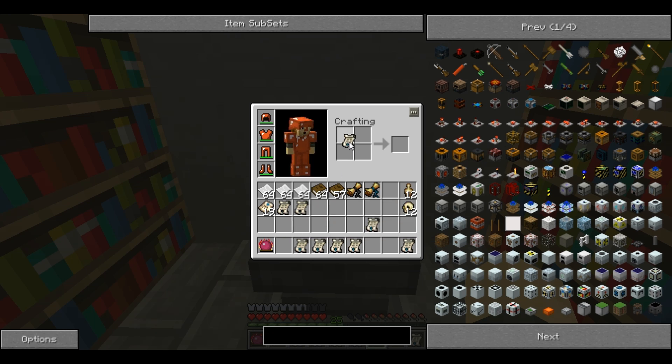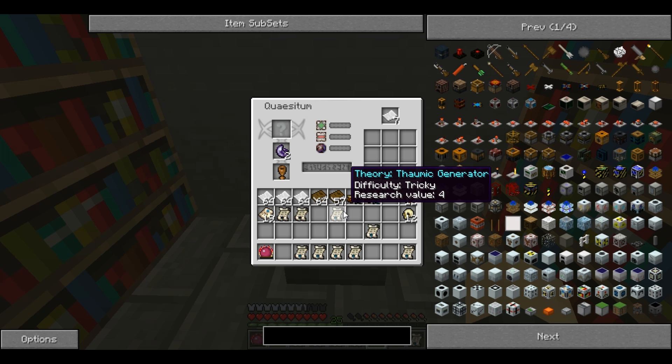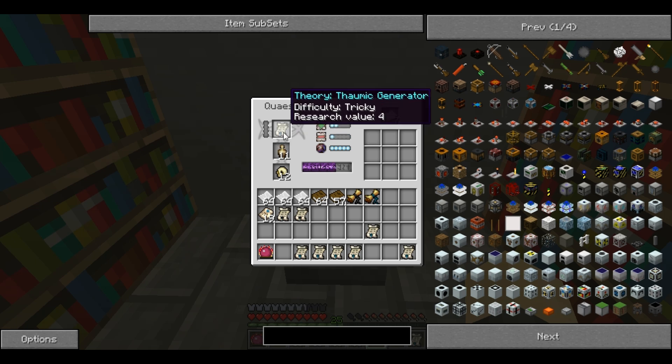Thaumic Generator. This one could be harder, but it's best to do the harder ones when you have artefacts to burn. It goes slower, and it has a much lower chance of success and a much higher chance of failure. I keep not succeeding but not failing, so it doesn't go down — I don't lose the theory, but I don't gain any steps either. And that's what makes it tricky.